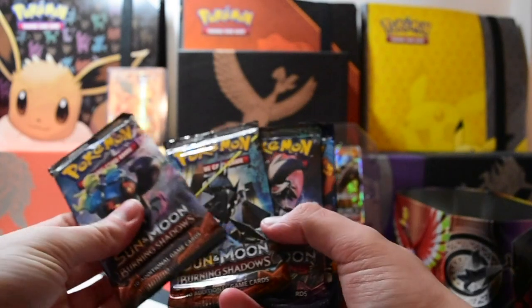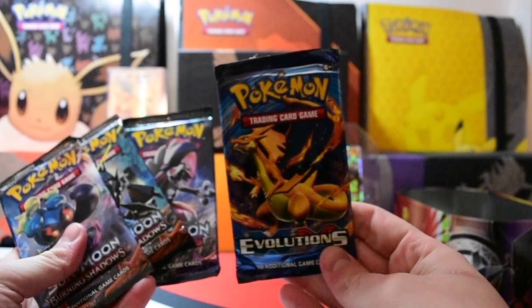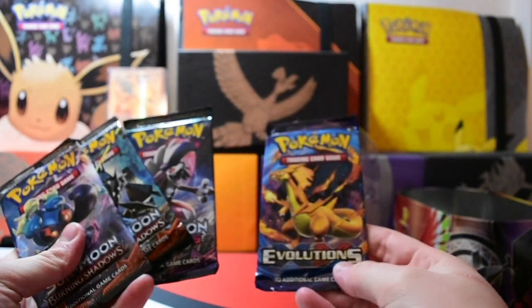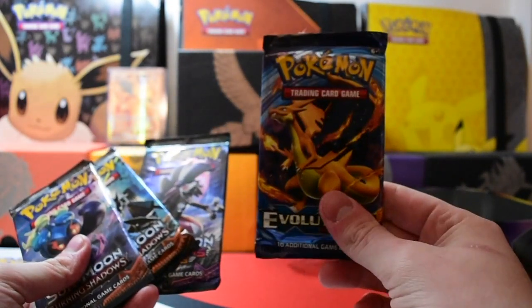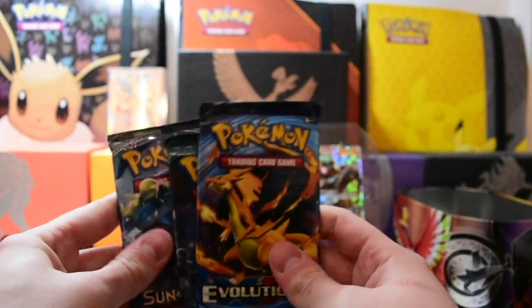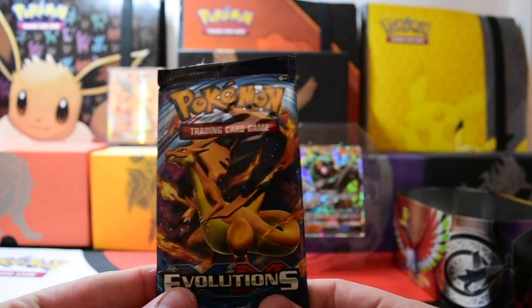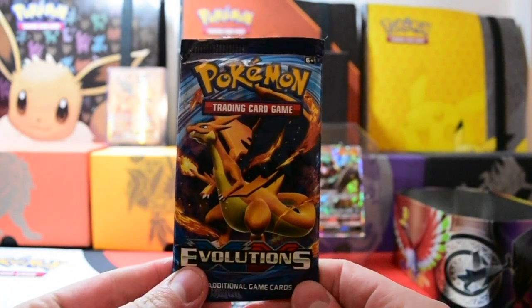We have two Burning Shadows, one Guardians Rising, and one XY Evolutions — which is a Charizard again. So we've had three Charizard XY Evolutions packs. I'm going to leave the Cosmo pack to last this time because we haven't had that artwork yet. Charizard, we meet again.